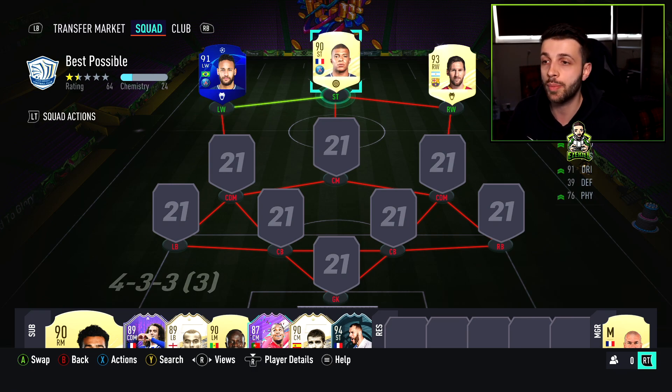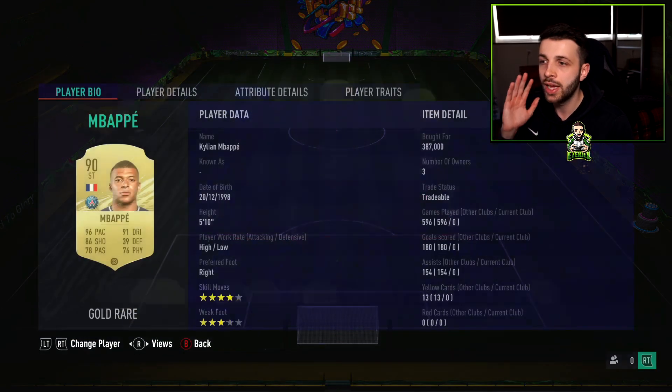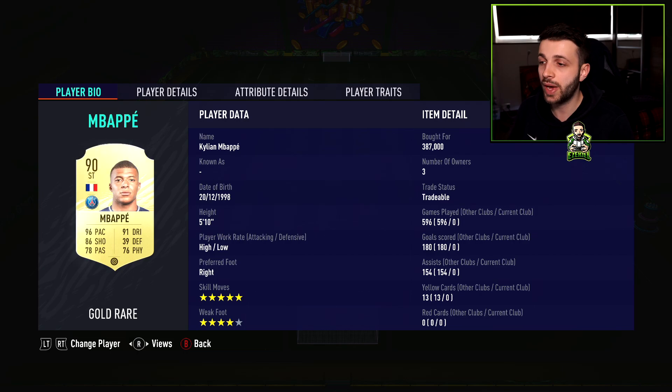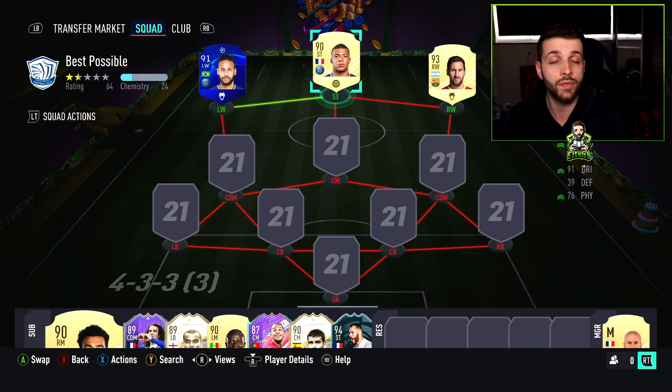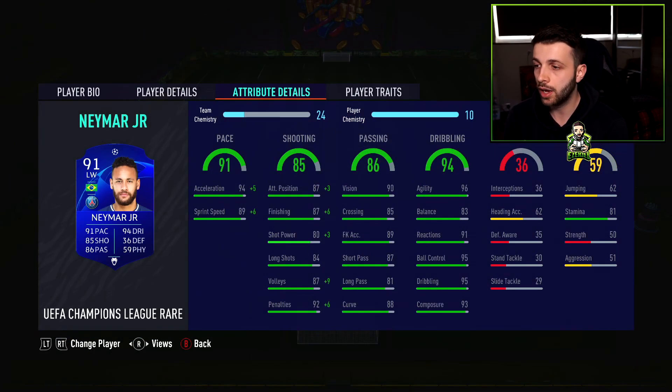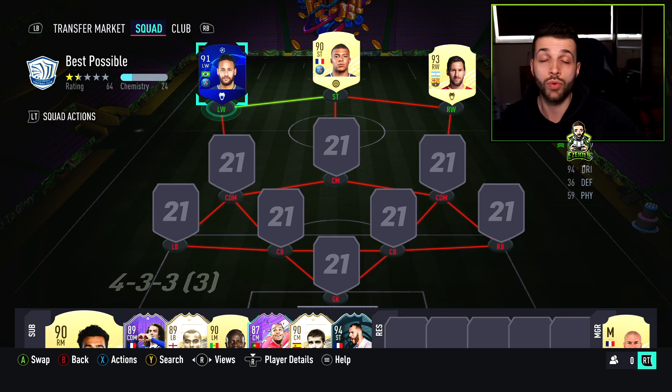Let me talk about the chem styles. With Messi, he lacks pace as he's gotten older — he has only 80 sprint speed — so I want to put a Hunter on him. For Mbappe, Marksman is best: it gives him a bit of dribbling, physical, and shooting on top of his already great pace. With Neymar, a Hunter also works well, especially since he has five-star skills. His balance is only 83 but his 96 agility and 95 dribbling stats make him feel really good in game.